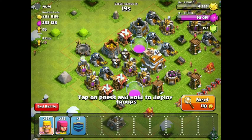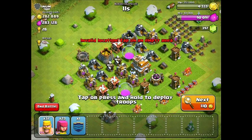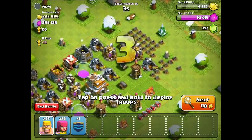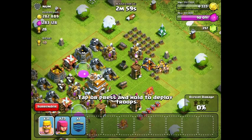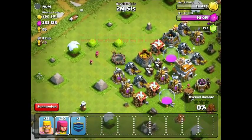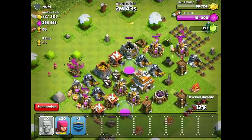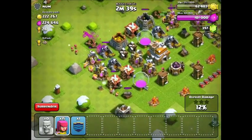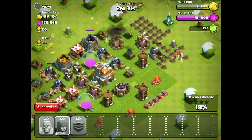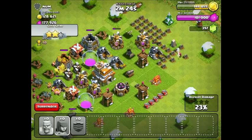Oh guys, we've hit the jackpot! "Num" here has all this gold and elixir in his collectors — it's actually amazing. Got so freaking lucky. We're going to definitely get his money right now. All of that money — give him a debt. Let's start with some archers over here to draw off the guys. Damn, this is great — we've already got like 50,000. I've got some clan castle troops I'm going to drop over here along with the rest of my archers. Oh, this is great — we already have 100,000!